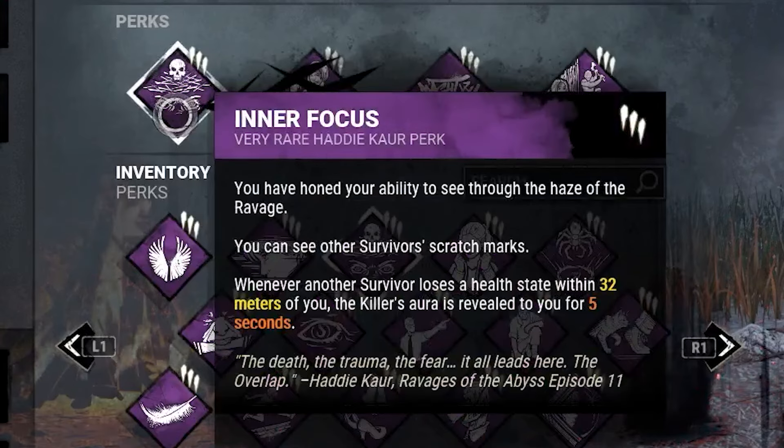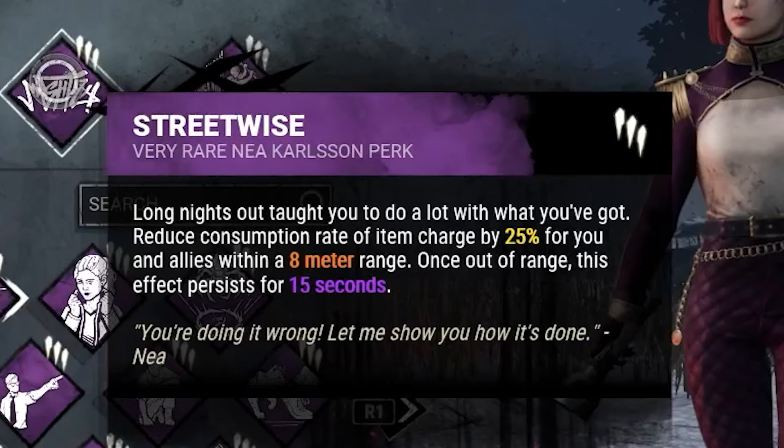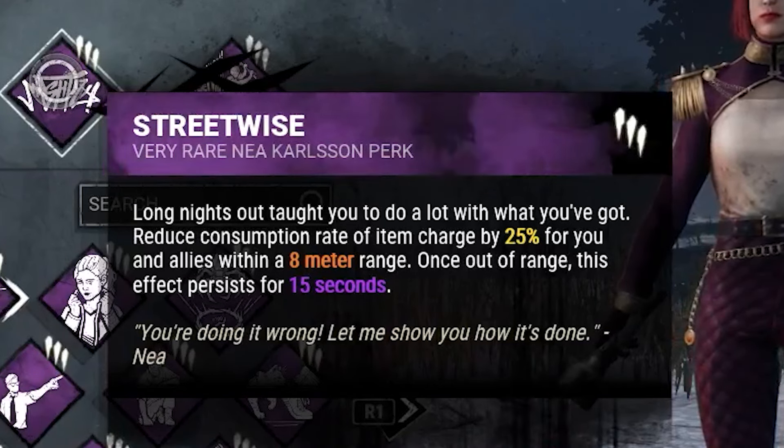We're going to pair this with Reactive Healing — whenever another survivor loses a health state in a 32 metre radius around you while you're injured, we instantly increase your healing progress by 50% of the missing healing progression. We're also running Streetwise, which reduces the consumption rate of item charges by 25% for you and allies within an 8 metre range, and once out of range, the effect persists for 15 seconds.